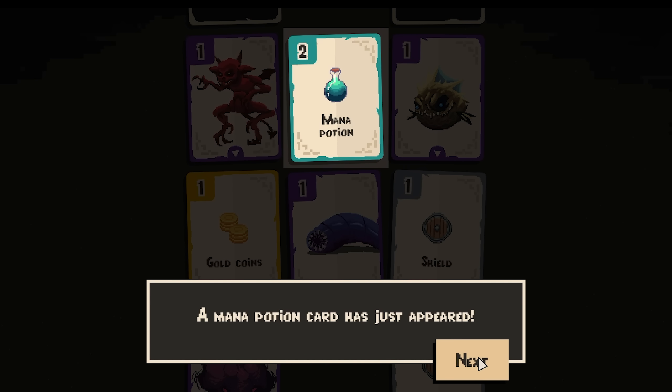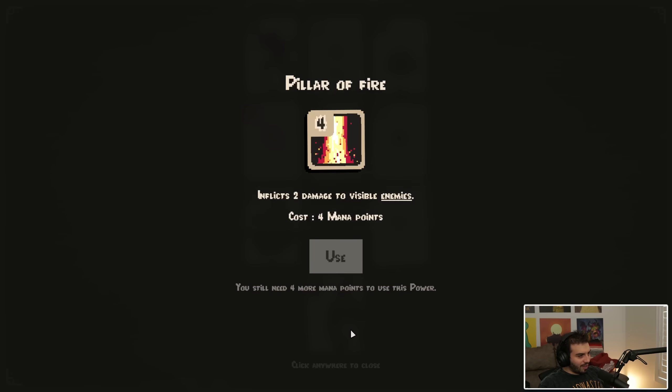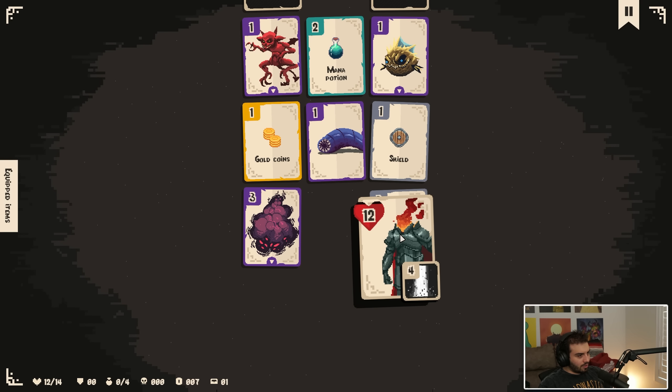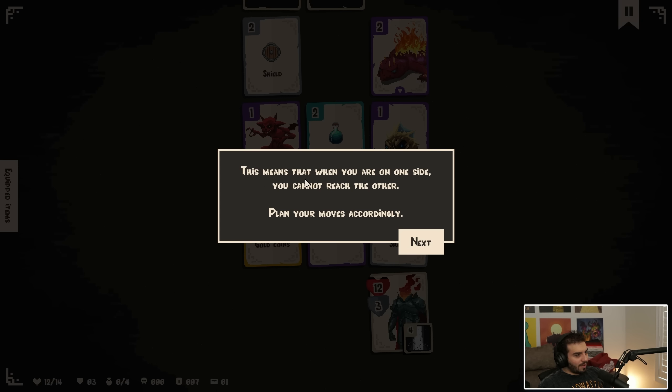I like money. A mana potion card has just appeared. Mana is a resource that will allow you to use your special power. Click on your power to see its effect — click to damage visible enemies, costs four mana points. So we probably want that. I'll take the shield; three shield's nice. You can only reach cards that are in direct contact with you, diagonal and orthogonal. What an interesting way of doing a card game.